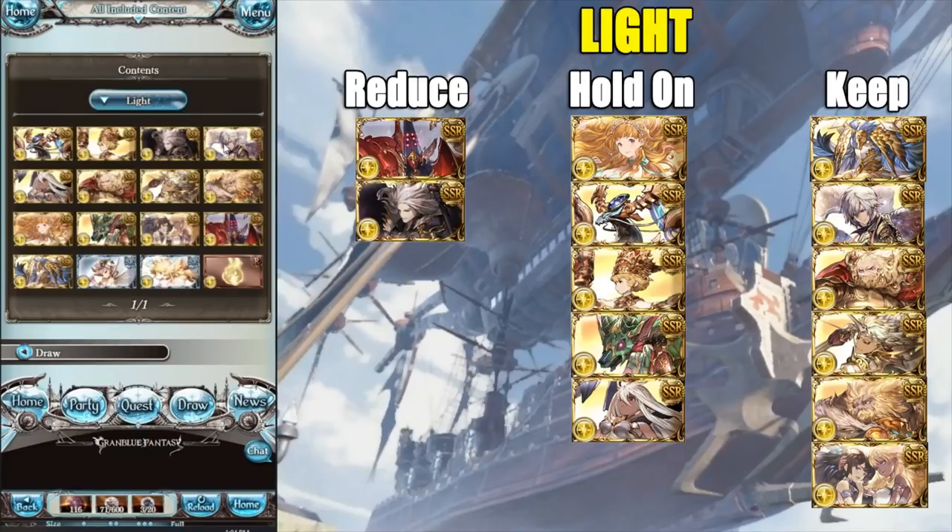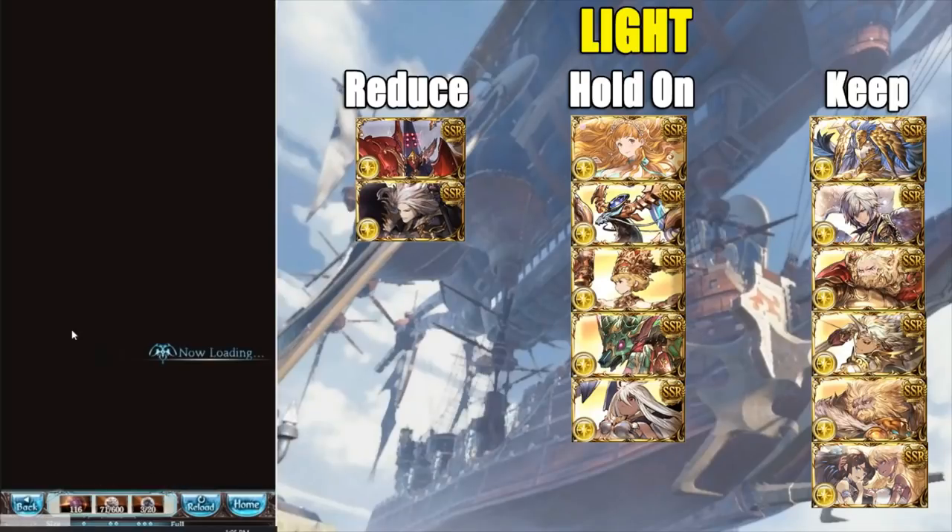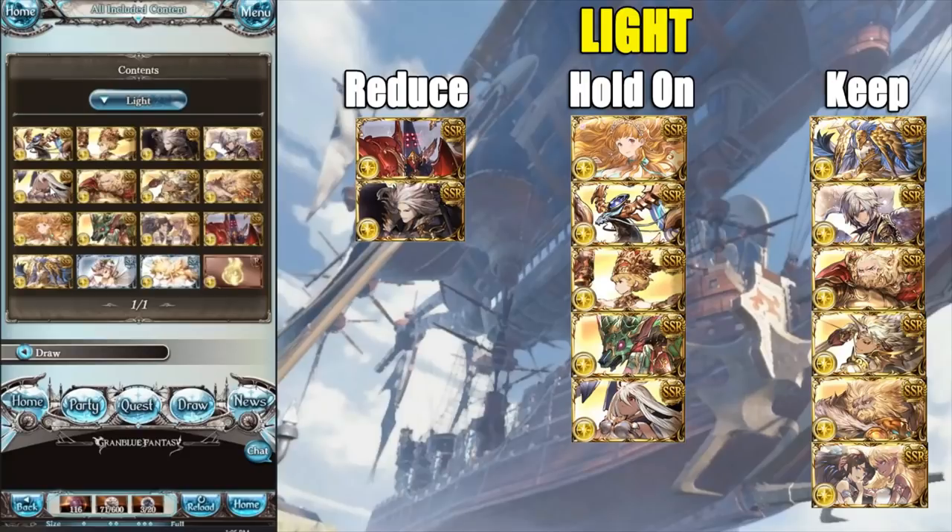Lucifer is the first non-ticketable light summon we're talking about. Being non-ticketable, I recommend keeping it. It's very strong, has a five-star — one of the rare summons in the game to have a five-star — and that alone gives it unprecedented prestige stats. Primals are getting close with their four-star but aren't there yet. Lucifer has a ton of viability, especially in harder content, and the 3k heal is very good. Definitely recommend keeping it.